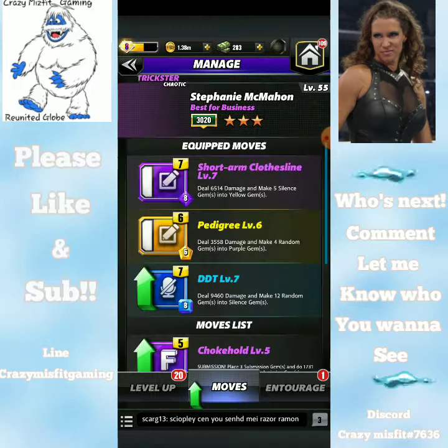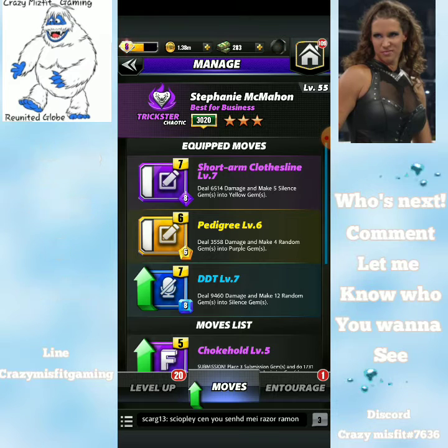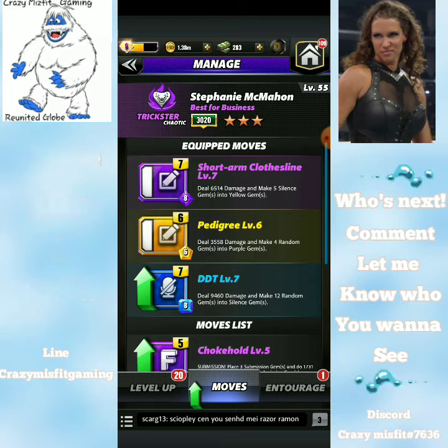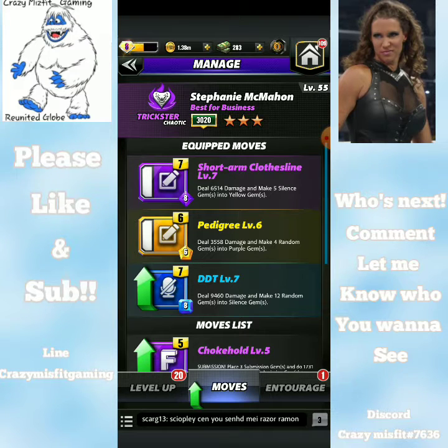Level 55. The moves I have on it right now: the Short Arm Clothesline at level 7 - that's an eight-charge purple move, going to do 6514 damage and make five silenced gems in the yellow gems. Pedigree is at level six - six-charge yellow move, going to do 3558 damage and make four random gems into purple. The DDT is at level 7 - eight-charge blue move, deals nine thousand four hundred sixty damage and makes twelve random gems into silenced gems.